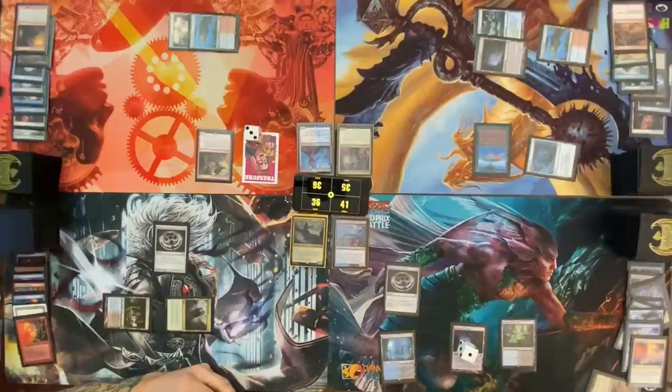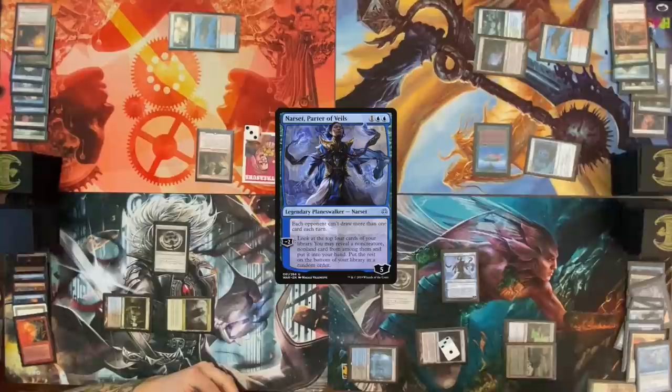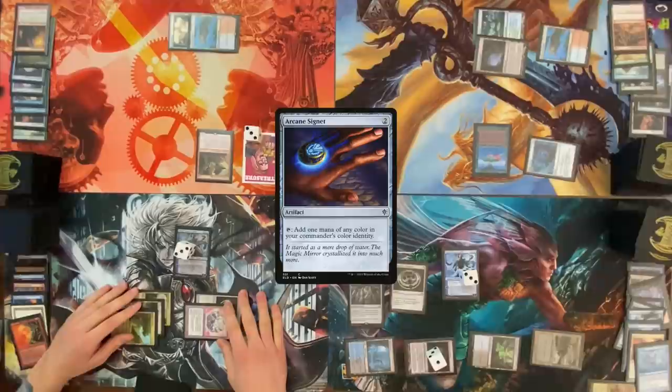Draw for turn, play Swamp, Ponder — three lands, this is totally getting shuffled. Draw off Ponder. Cast Narset, Parter of Veils — put Narset to three, take a Mox Opal, it's dead but we're gonna get it out there. Pass. Draw card — Exotic Orchard, cast Felwar Stone. Cast Narset, minus two, get Arcane Signet, pass my turn.